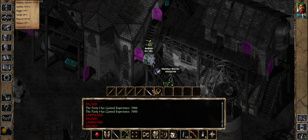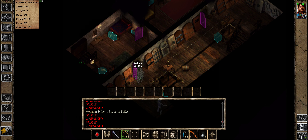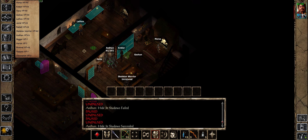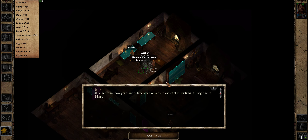Let's go talk to our thieves because I'm a bit sick of killing Cowled Wizards for the moment - what a wonderful sentence that is. Let's talk to our thieves and see how they went. There are a couple here - they seem to have all made it back. 'It's time to see how your thieves function with their last set of instructions.' Hans - wasn't he the prince from Frozen? We gave him a pretty simple job and some good money.